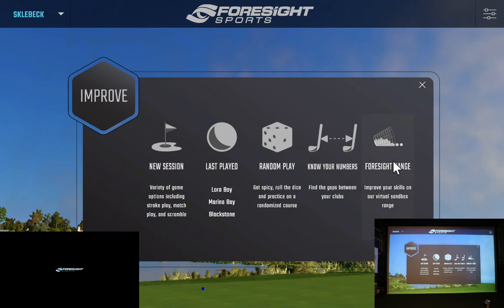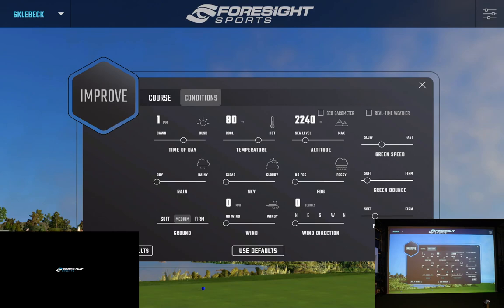Right off the bat, I went into the Improve section and clicked on Foresight Range. If I just hit Start right now, it's going to take us to our normal, very popular, very familiar Foresight Range that you see on a lot of videos from club fitters. But instead of going to the standard Foresight Range, we're going to go to Courses.